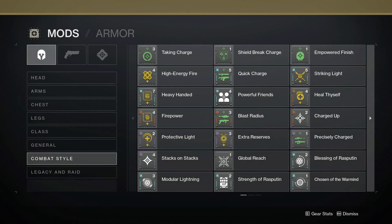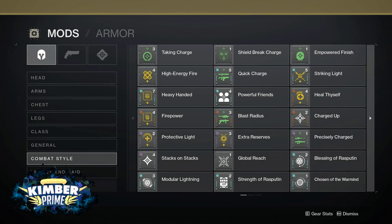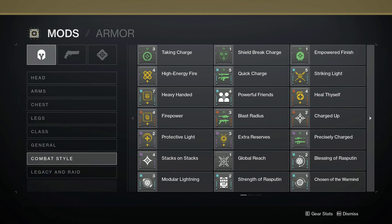Hello everyone! In this video we will do a brief overview on how the Charged with Light mods work in Destiny 2. These mods are a bit different from the more common mods since they are a two-part system. You can find them in the combat style tab in the mod section.